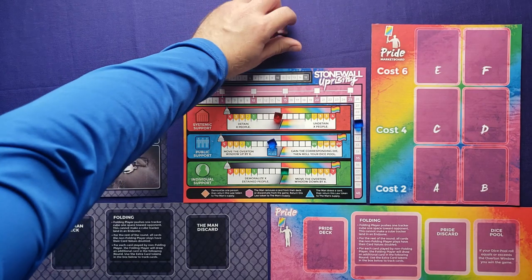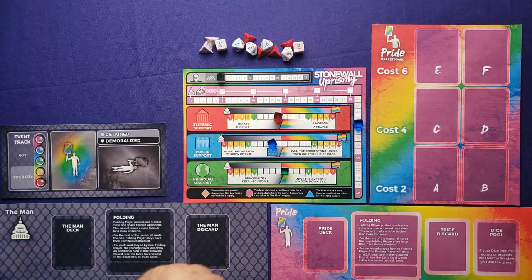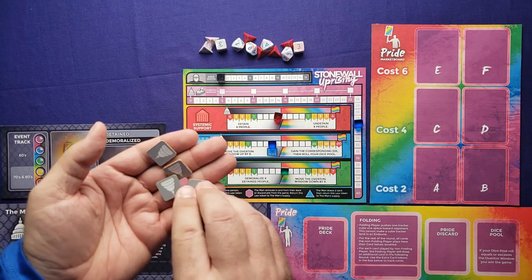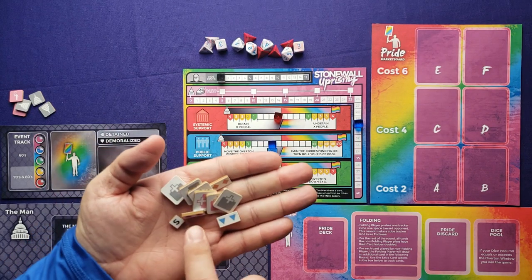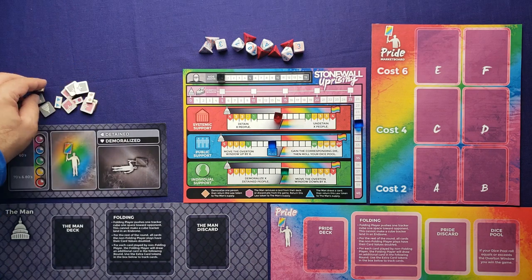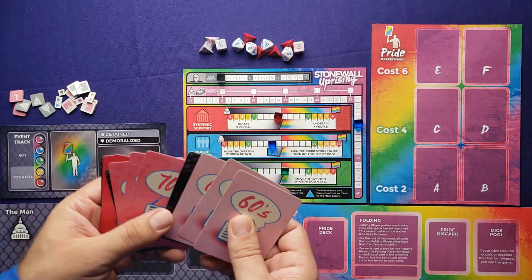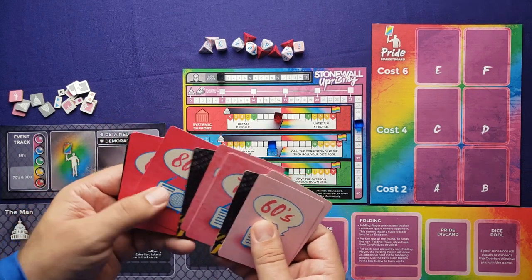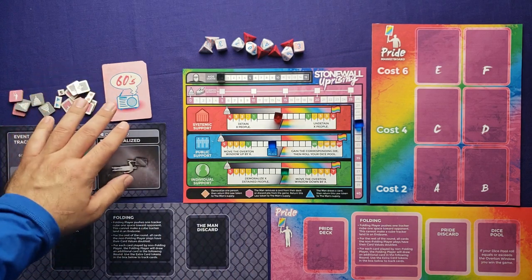Set aside a variety of dice — the red ones are retaliation dice, and the others are normal dice you can earn during the game. Take the double-sided event tokens and set them near the event track. You'll also set aside the extra card tokens, law tokens, and S token. Compile three event decks: one for the 60s, one for the 70s, and one for the 80s.